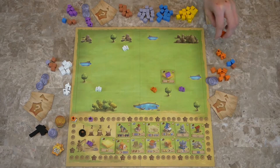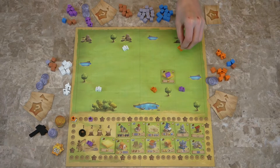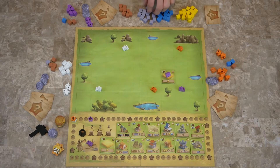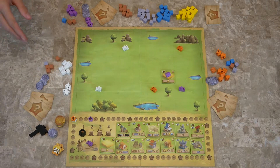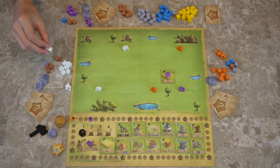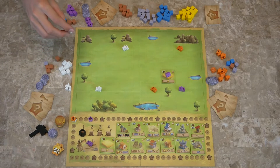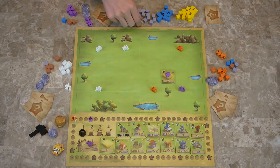Orange is going to go here and get two stones. And at the end of each round, you have to feed your workers, so you're going to need four extra resources at the end of each round — otherwise you get negative points. We're going to go here and get a wood, a fish, and a stone.